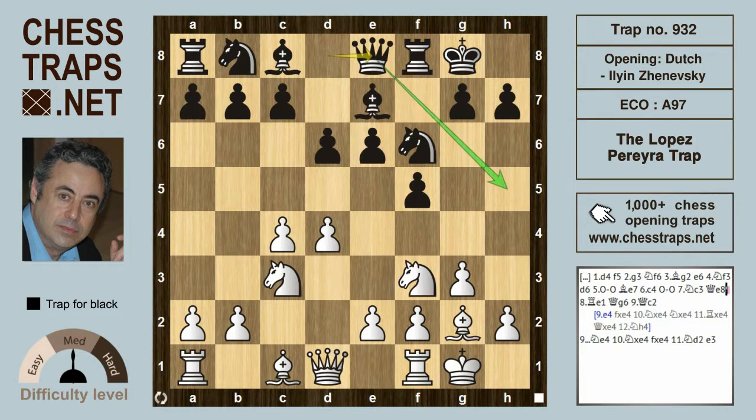Black plans to bring the queen to either g6 or h5. The most popular move here is rook e1, as played by Kasparov, Yermolinsky, and Van Wely, with the idea to try and get a break in the center with e4. Queen g6 is the move played by black.